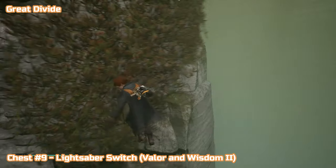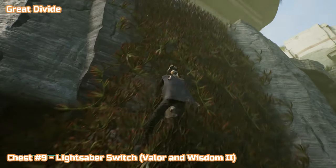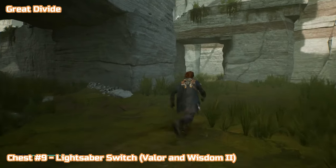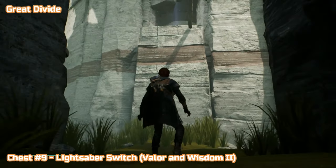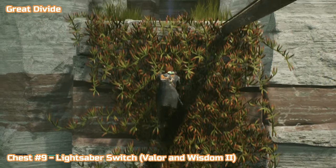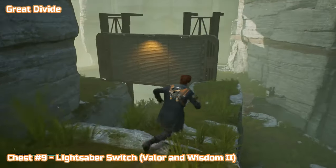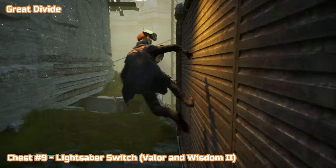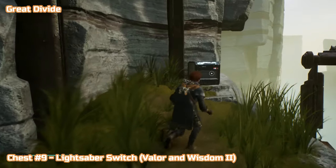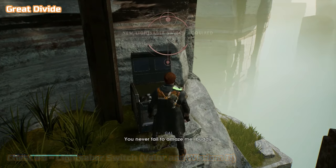Then jump back onto that mud slide and continue to the end — we'll be getting chest number nine, lightsaber switch Valor and Wisdom number two. Jump here and climb round — you'll recognize where we are, pretty much where we started at the bottom of that zip line. This game does have quite a bit of texture popping, especially on PS4. We're not going into that area yet — that's the next region — just completing Great Divide first. Wall run over here and it's just off to the left, up this little bank — that's chest number nine.